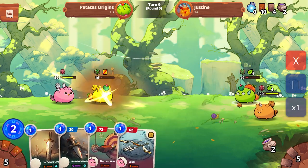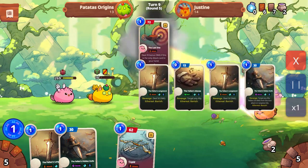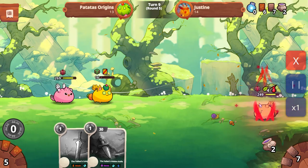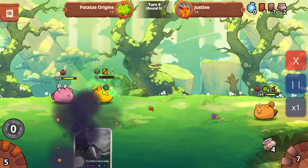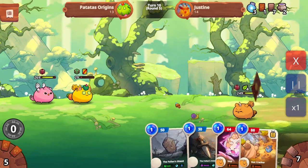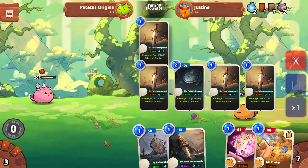So this time around, we decided — okay, patay na natin ito. And then bigyan natin siya ng konting regalong bleed, para every time natitira siya ng sarili niyang attack, mababawasan din siya ng 15. That will help soften him up.